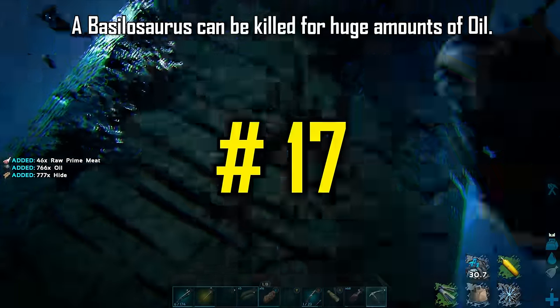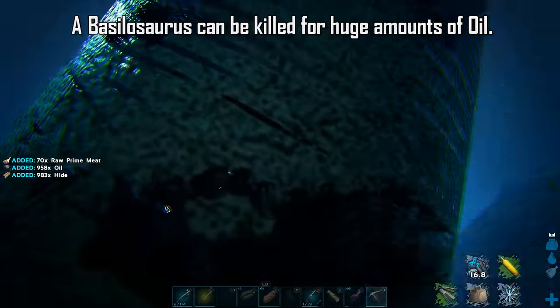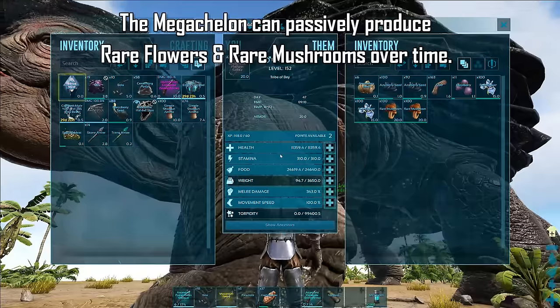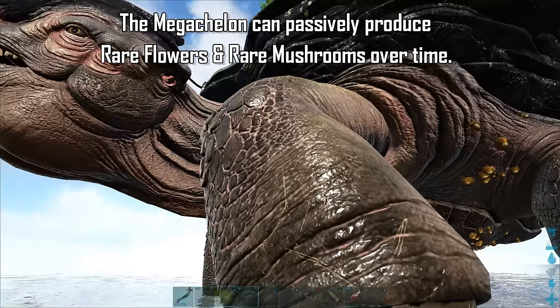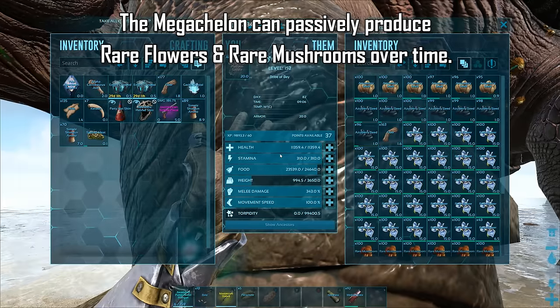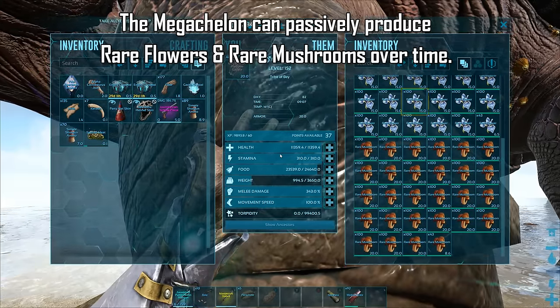A Basilosaurus can be killed for large quantities of oil — it will drop the equivalent of about seven oil rocks. The Megachelon will passively produce rare flowers and rare mushrooms in its inventory over time. These two ingredients are used in a wide variety of useful recipes. I left this guy sunbathing for a whole day of gameplay and he produced heaps of rare flowers and mushrooms.